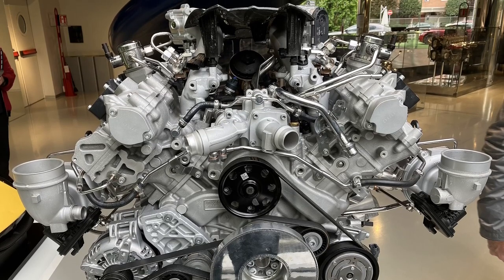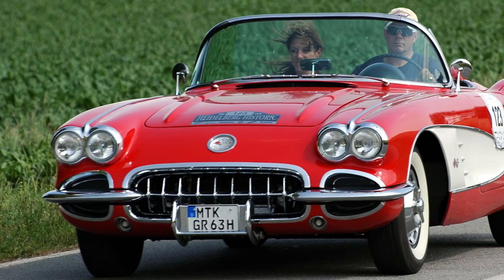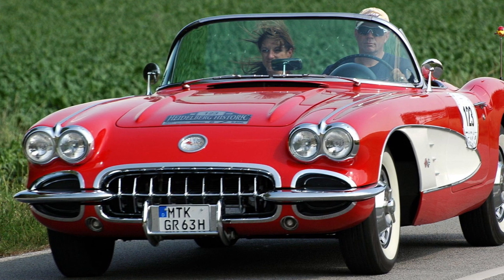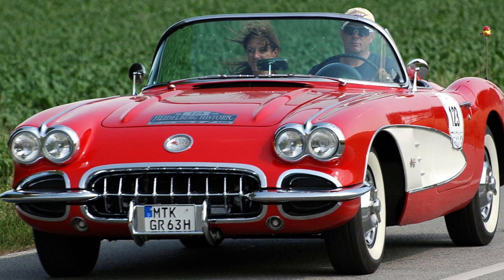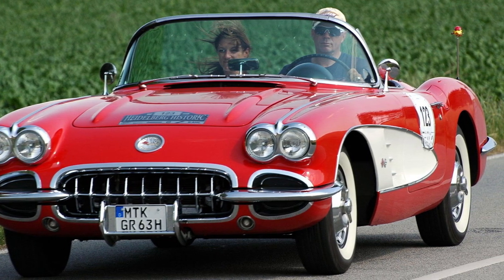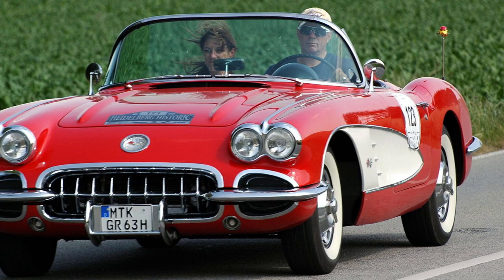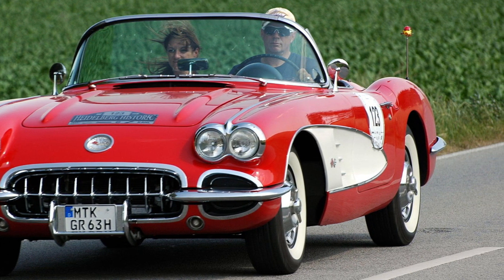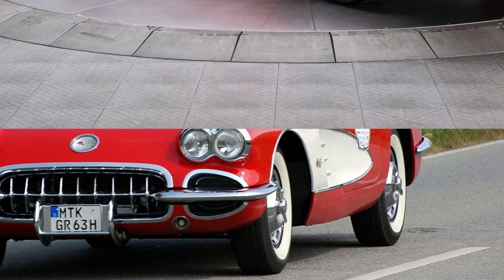Next up we've got a classic car, the Chevrolet Corvette C1. This looks very different to all the other Corvettes — they're all sleek and modern looking, at least for the time. This is a proper 1950s car: protruding headlights, big grille, sloping rear end. It'll be instantly recognisable to you.